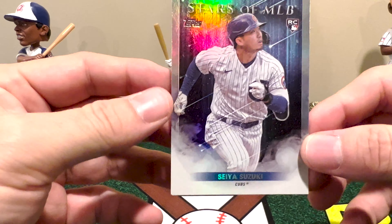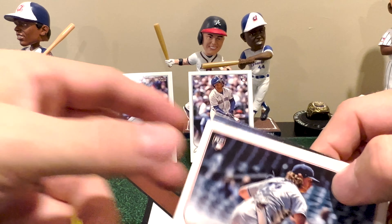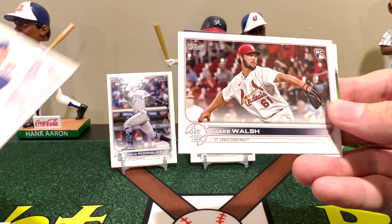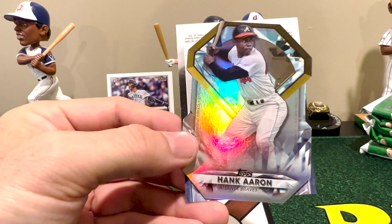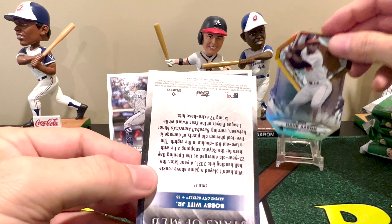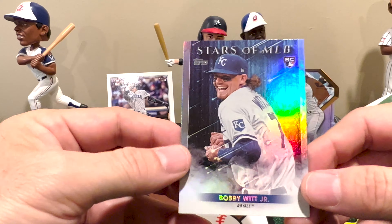Looks like I have a die cut — Wander Franco, of course the big name from Series One — but it turned out J-Rod was the one who pulled out in front. Ohtani got MVP last year and Trout had it years prior. The American League MVP this year was Aaron Judge — not a surprise. And we got one of the Diamond Greats: my hometown hero Hank Aaron with the Atlanta Braves. We'll end the pack with Bobby Witt Jr.